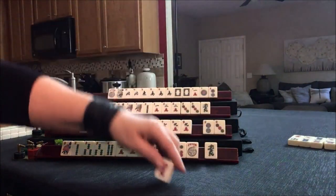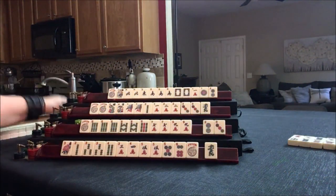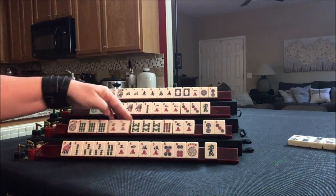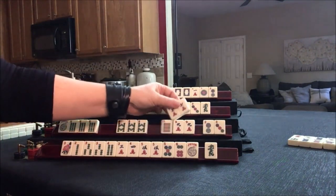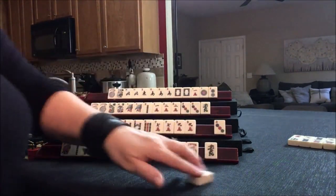Red — nobody can take it. We're going to draw: 8 bam. I'm thinking even though we have a gap — 6, 7, 8 — we can use this joker for the red, but there are 2 out. Either way we don't need any of these — let's throw the 2 dot.